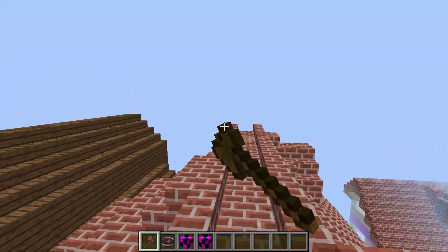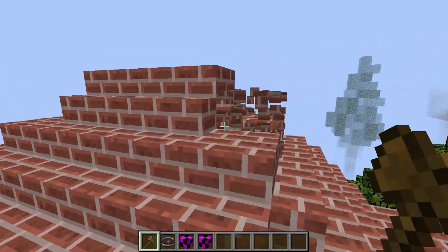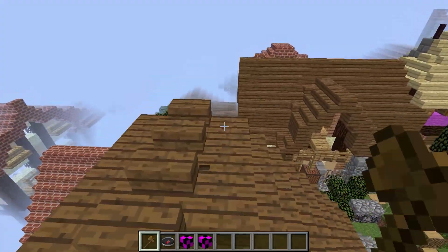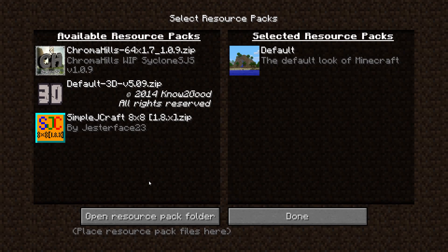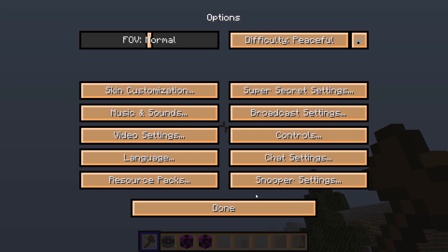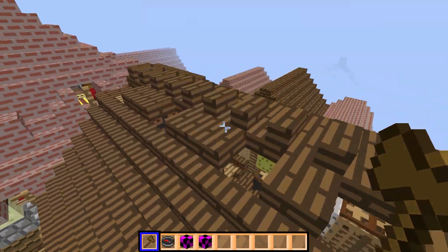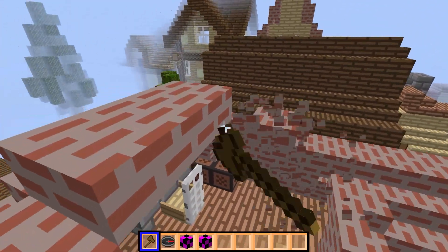At number three we have something that doesn't affect performance too much but does give you an FPS boost: changing your texture pack to a lower resolution. Go to Options, press Open Resource Packs, and open the resource packs folder. Drag in resource packs that are 8x8 or 16x16 — Minecraft's default is 16x16, so downloading 8x8 texture packs should give you an FPS boost.